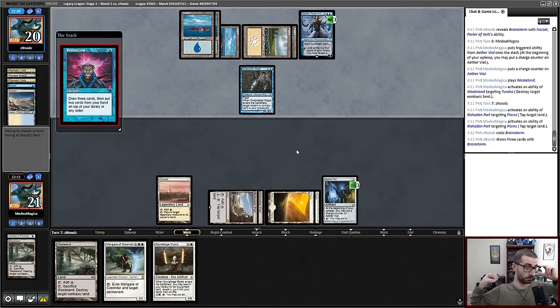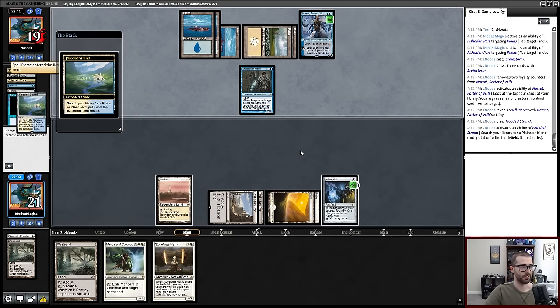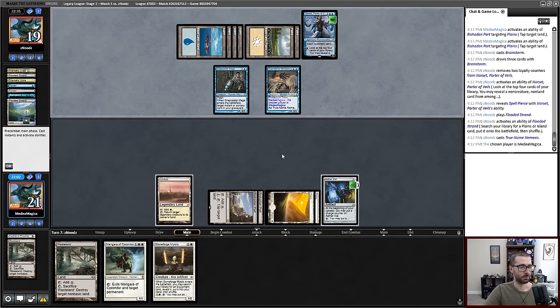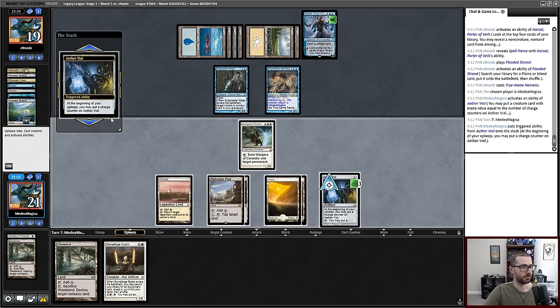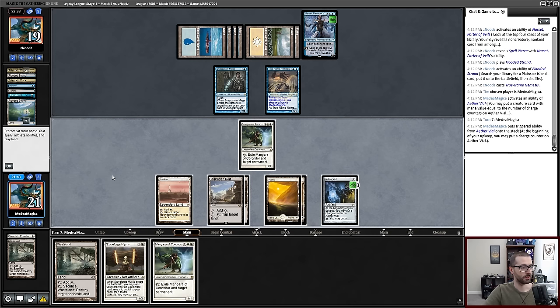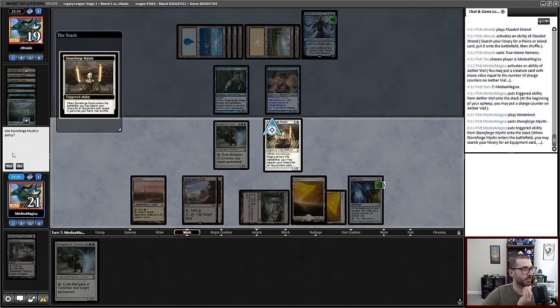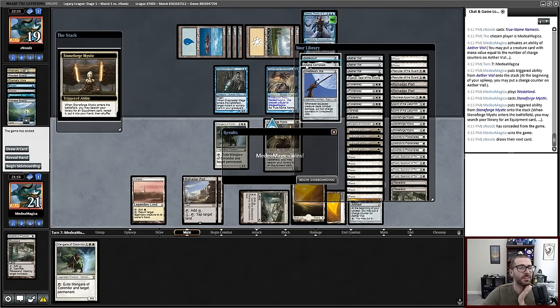Brainstorm's fine. Now my opponent can Narset through those cards, getting Spell Pierce. Everybody is Spell Piercing today. True Name Nemesis — okay, Blue-White Stoneblade from the look of things. Now I am on a real clock to actually win the game. There's Mangara — always no to that and always yield. A new Mangara — savage. I would like to resolve a Stoneforge Mystic. I have succeeded — Batterskull tramples. And my opponent is done with me.